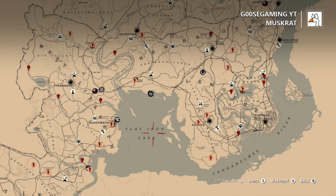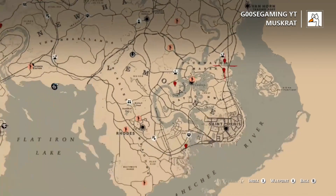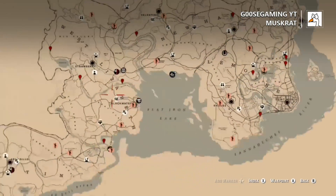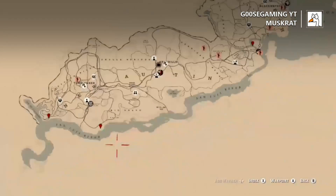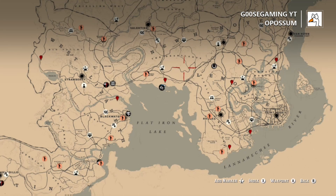Muskrat is another animal pretty commonly found around major waterways. I would say the Heartland Overflow, this area over here at Blue Water Marsh, and then another location I usually always go to when I'm in a jam would be this stream that leads just a little north near the Cougar spawn location in Big Valley, and also at these spots near the water in New Austin.